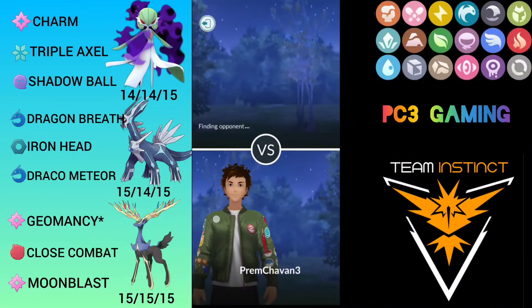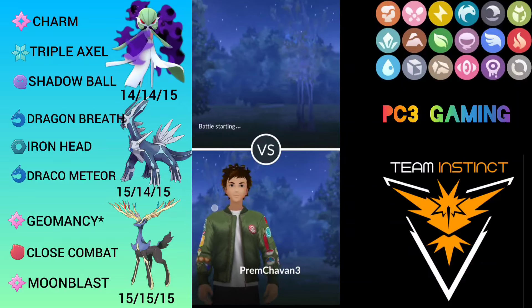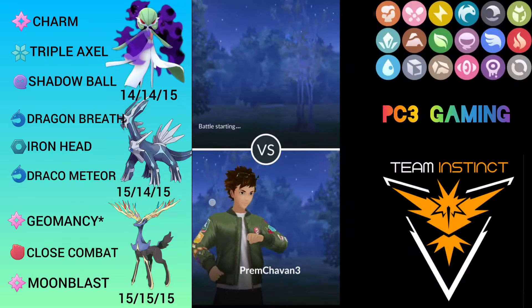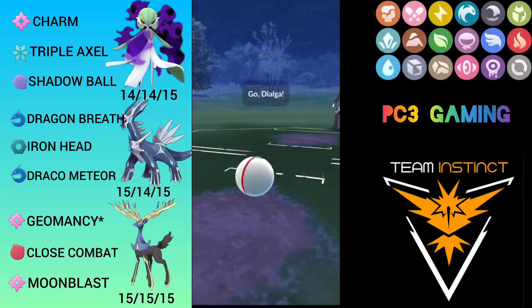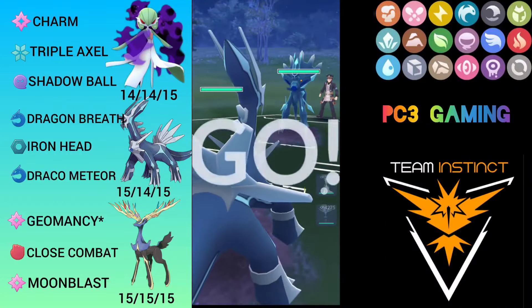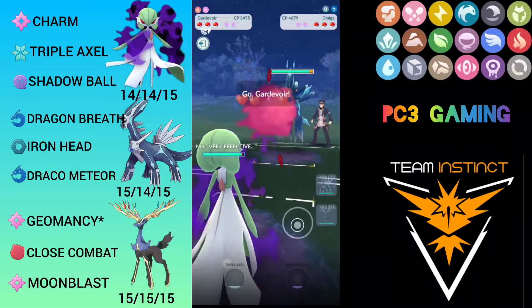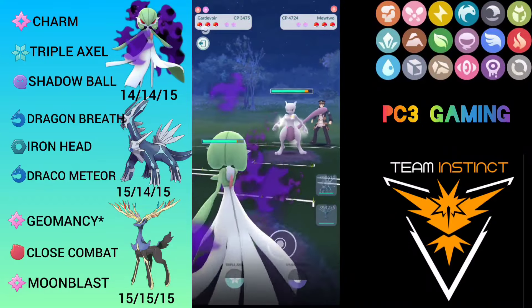Let's hop into the first match and see what the first opponent has for us. Basically this team is a dragon-double-fairy lineup. In this match I am leading with Dialga and later switching to Gardevoir. So first match I am leading with Dialga — Dialga versus Dialga — and I am going to save-switch into my Gardevoir to charm him down.